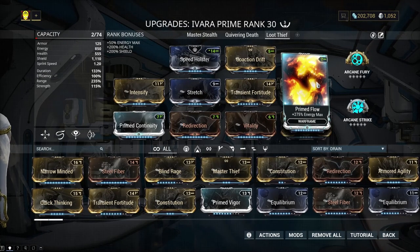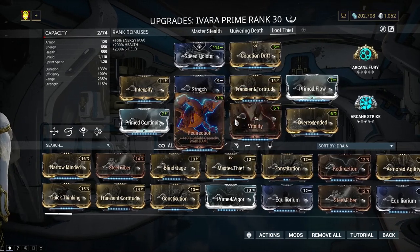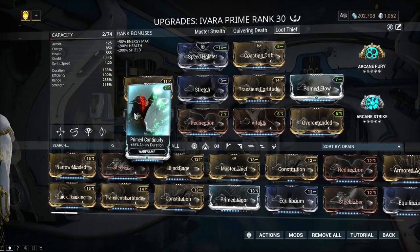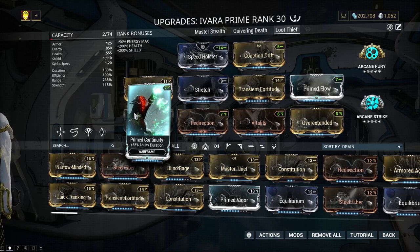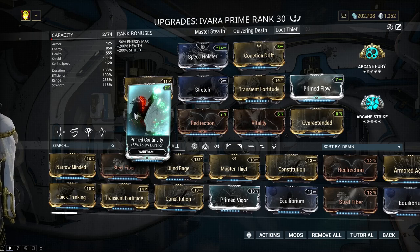I have Prime Flow for energy, Vitality, and Redirection just for sustainability, and then Prime Continuity. This reduces the energy cost of Ivara's prowl making it easier to stay cloaked for longer. The benefit to this build is that it allows you to sneak up on your target, loot from them, and then easily kill them with little to no problems.